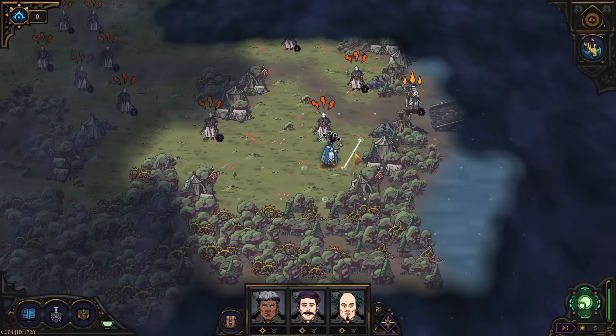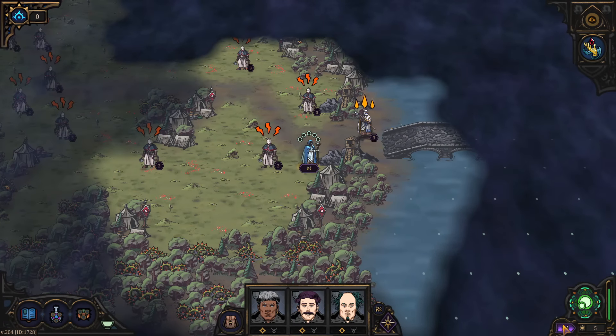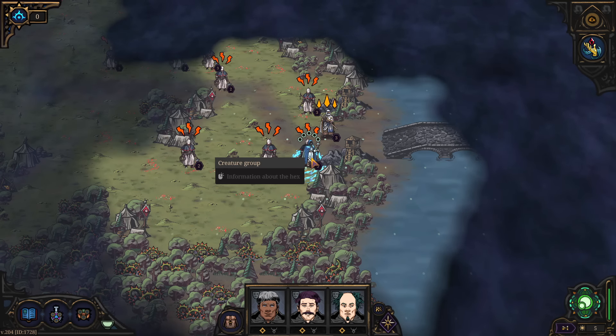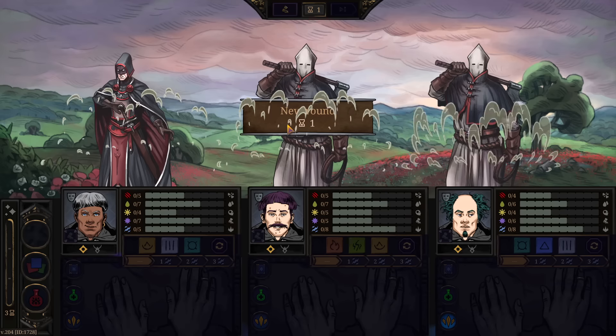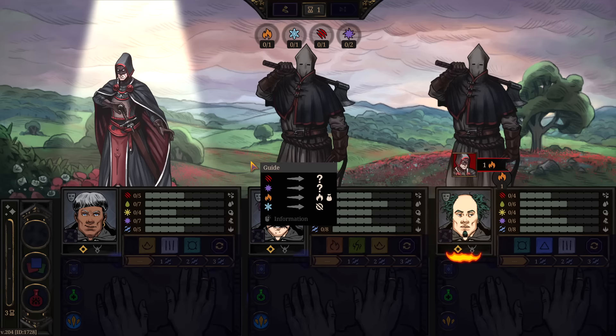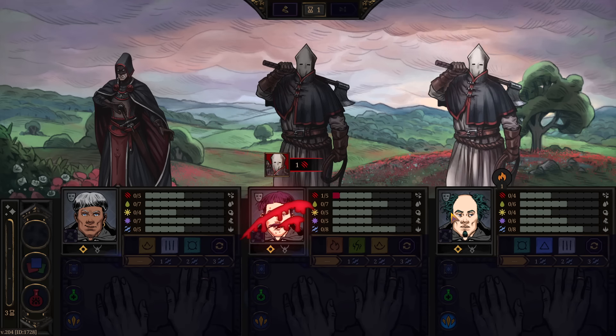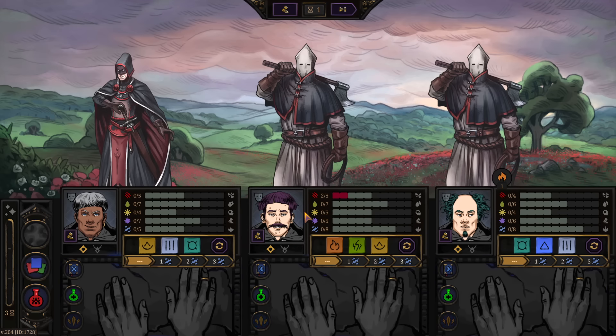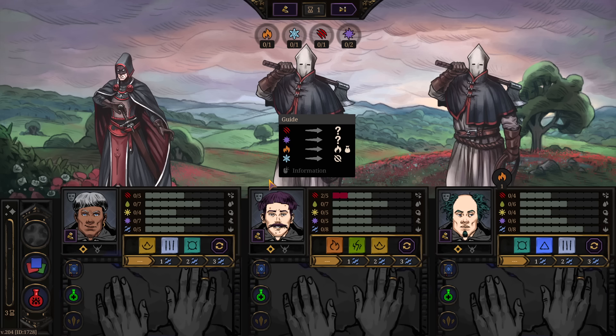We've got to get through this guy guarding the bridge before we can go further. That guy came in and attacked us — this is the combat system. The combat system has been revised since the last time we played. They got first turn since they were initiating the attack. I do think the beginning of the game is a little too difficult — there are way too many Inquisitor groups at the start for a new player. I've never made it to the bridge without taking multiple fights.